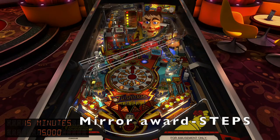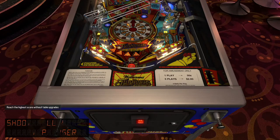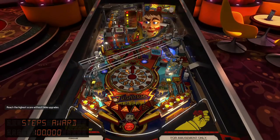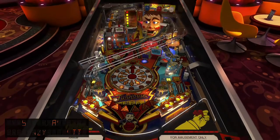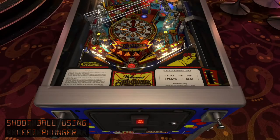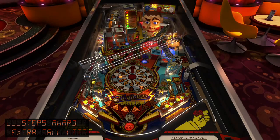And then steps. The steps have various different awards — it's a plunger on the left-hand side. The first one is just a steps award, not worth a lot. In this case I unlocked frenzy. Didn't hit it there, we'll see it later. And then here I get extra ball, but lose the ball straight away — and you lose that extra ball as well, which is very sad.